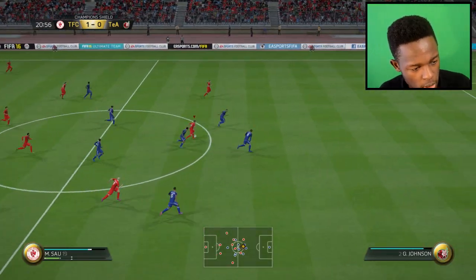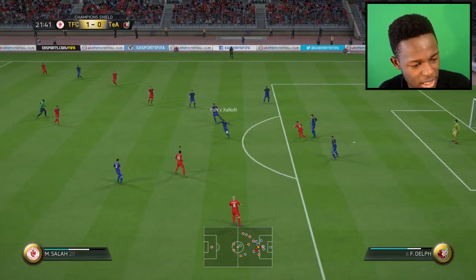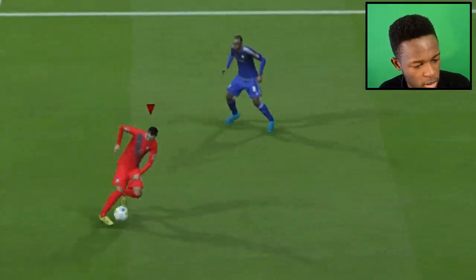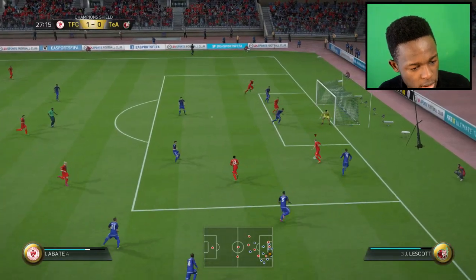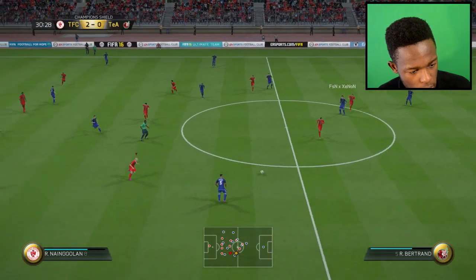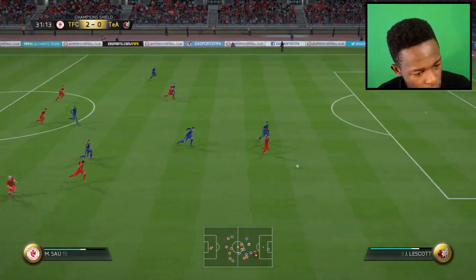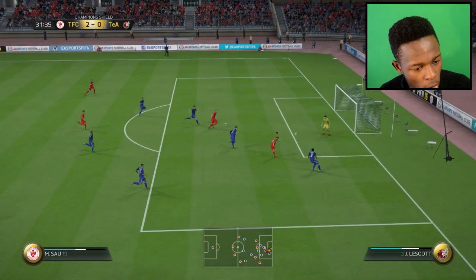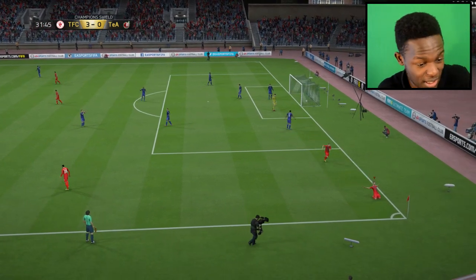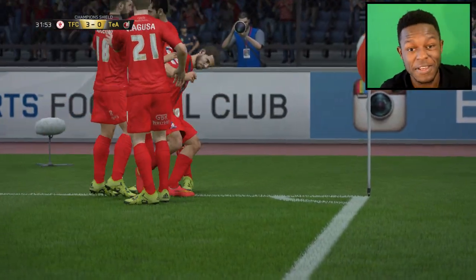He finds Ragusa. Ragusa looking for Sal — loses out there. Salah's too short for a header. Sal's right there — 2-0, just like that. He finds Sal again — 3-0 up guys, 3-0 up! You can thank me later, but here is the evidence that this is the best cheap player you could possibly use in FIFA 16. I never expected it — his dribbling is on point as well, he just doesn't disappoint.